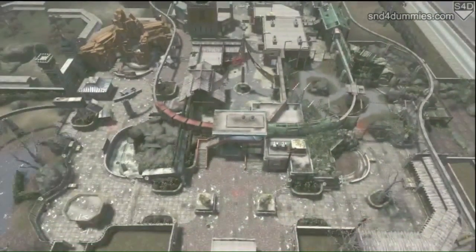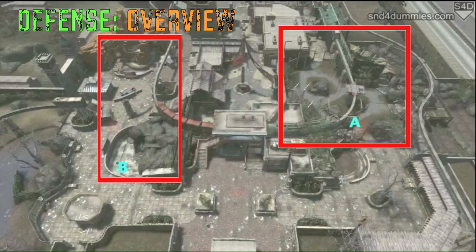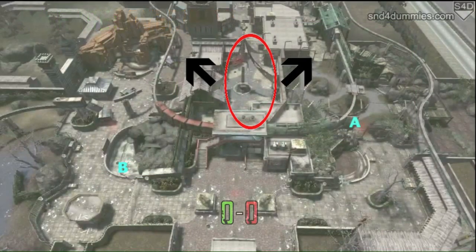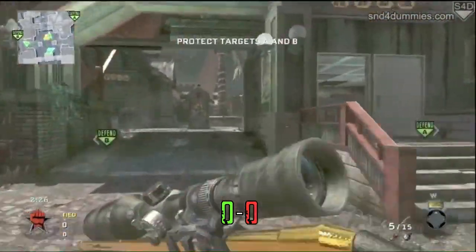Alright, to tie it all in together, the general overview is you're going to be seeing two separate battles fought on this map on defense. What you need to do is hold down that middle and force your enemies into their spawn and make them camp on offense. Now let's get into some gameplay for you guys.